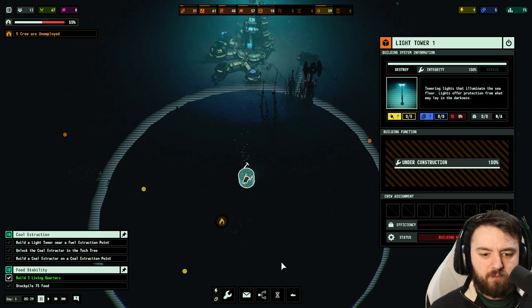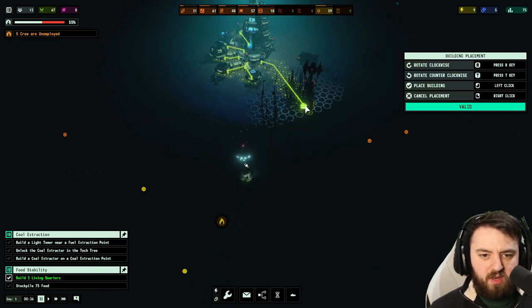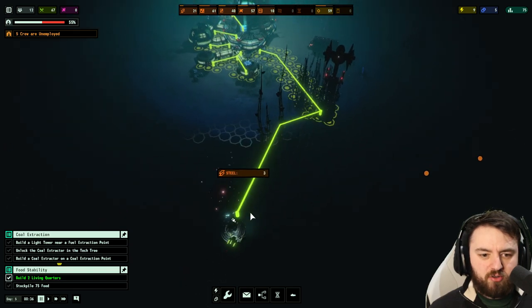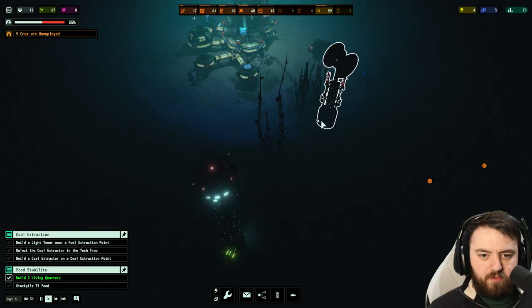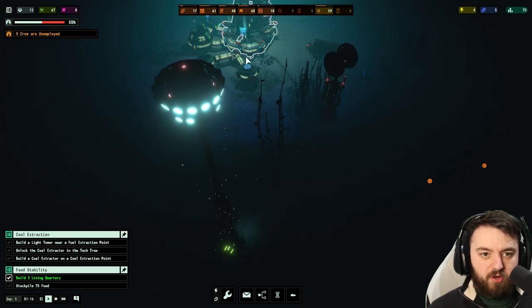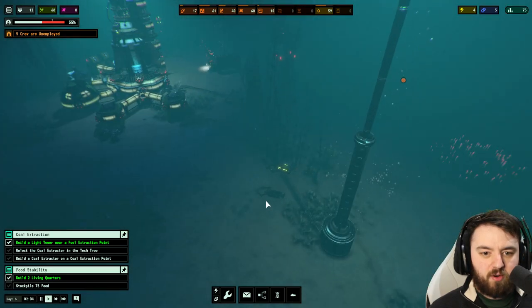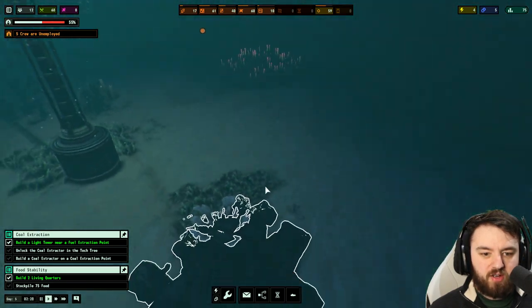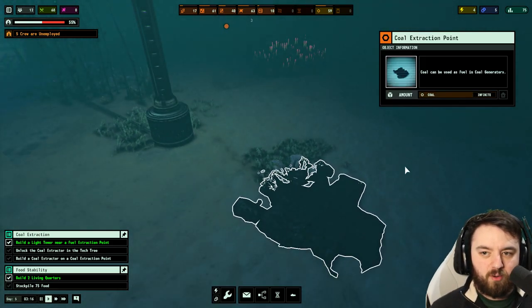How goes the light tower? Construction is basically complete. At the power line we can run it out from here — that will save us a bit of steel from the sonar tower instead of running it out from the main hub. And there we go — it has lit up a new area, and from here we can see a coal extraction point. Infinite coal — nice.